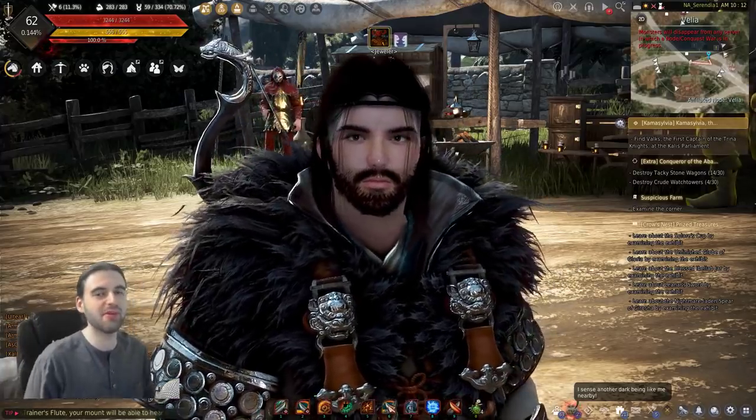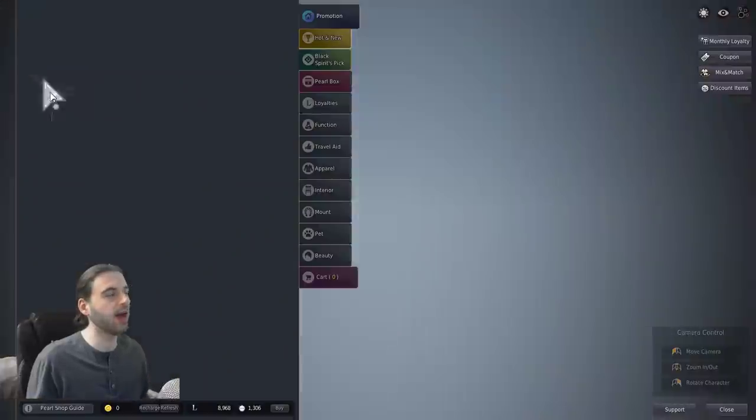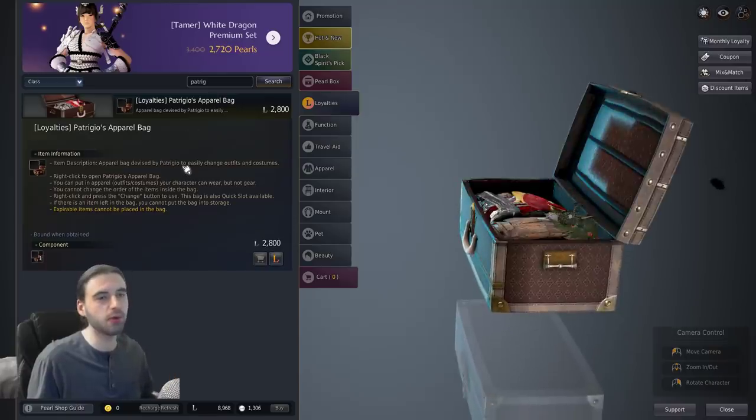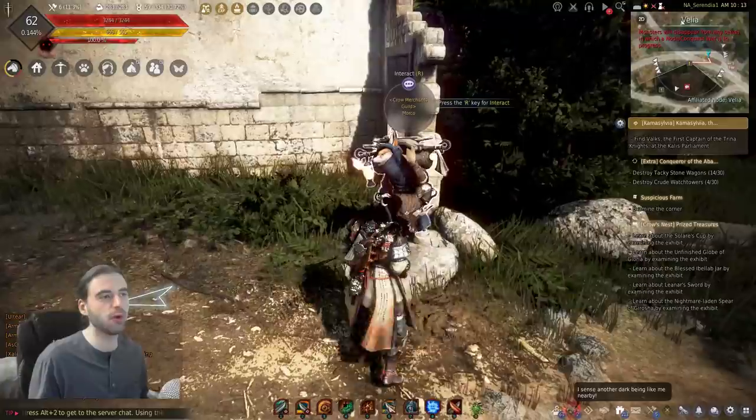Hello, what is up guys? Evildoosarum here today, back with another Black Desert video. In today's video, we're going to be taking a look at how you can get yourself a free Patricio's apparel bag that is normally only available on the Pearl Shop in this game by completing a quest offered by this Sly Cooper wannabe right here.